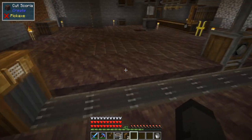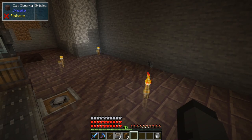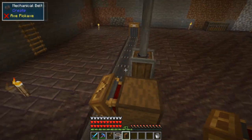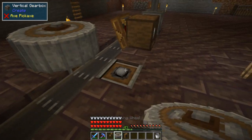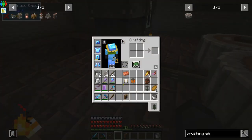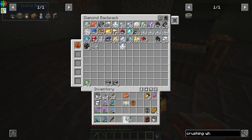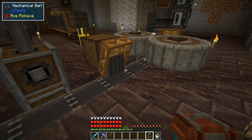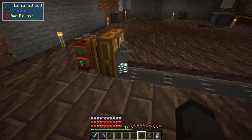Another benefit of this ore processing method is you get experience nuggets. We pull them right after crushing using a funnel set to pull — shift right-click to set it. It's a locked container so only that item enters. Then we place the crushing wheels, which spin inward toward each other. We demo it: drop a raw ore in, it gets crushed, the experience nugget goes into the container, the crushed ore rides the belt, smelts, and turns into an ingot.